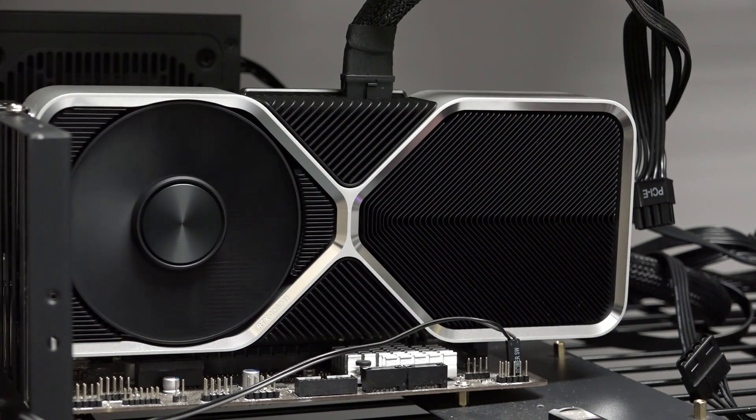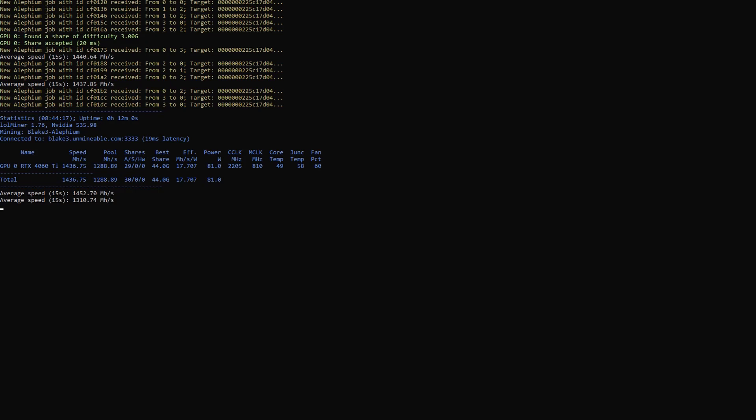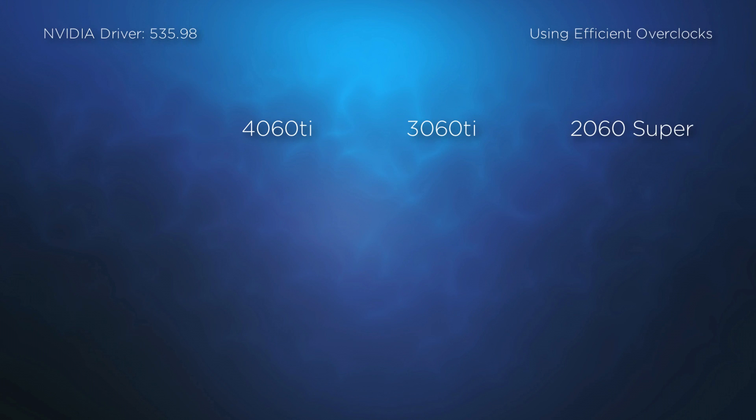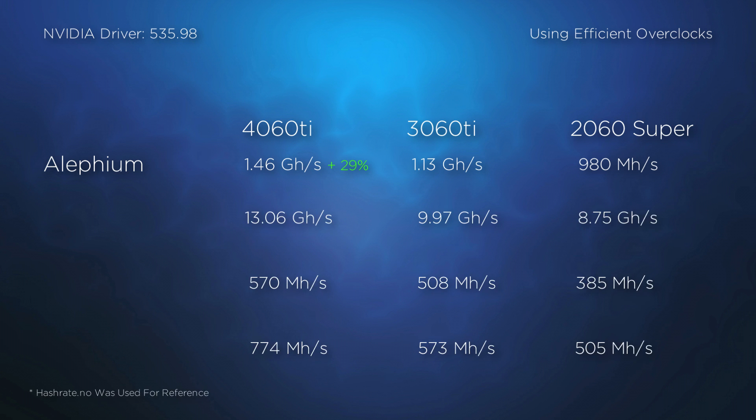Since the core-intensive algorithms have stepped up to grab a lot of people's attention lately, we'll first take a look at Alifium. We can see here that the new card produces approximately 1.46 gigahashes, where the 3060 Ti brought in 1.13.